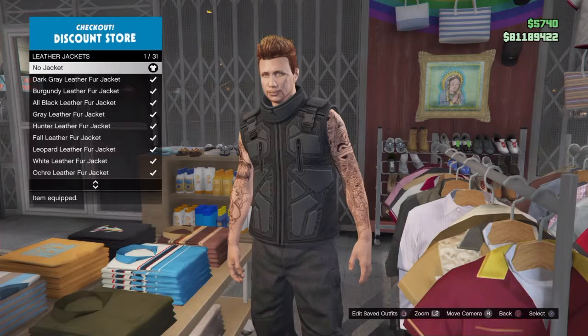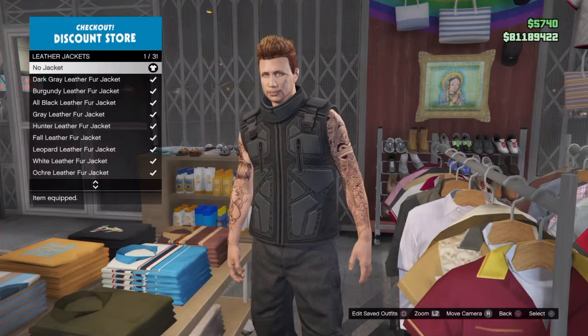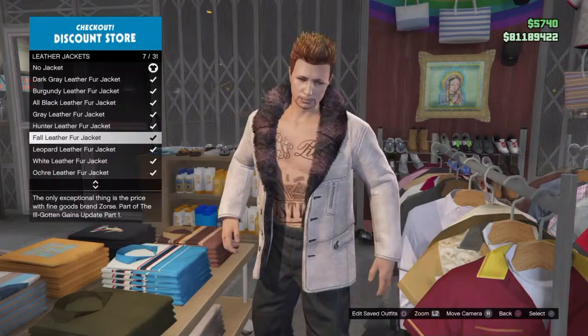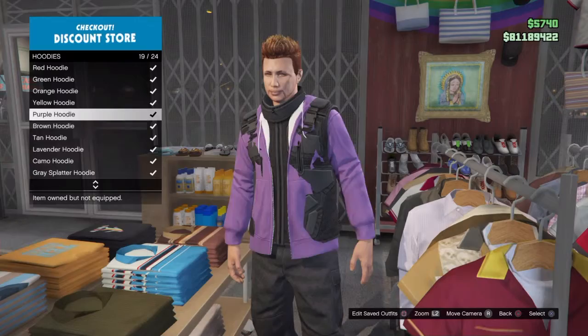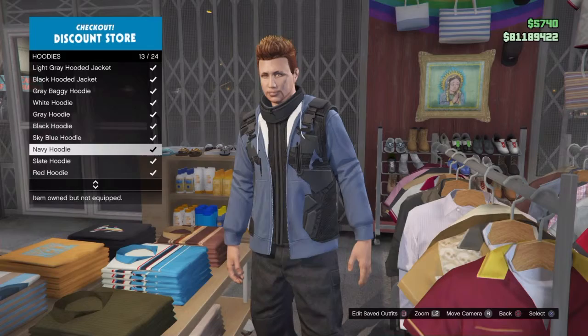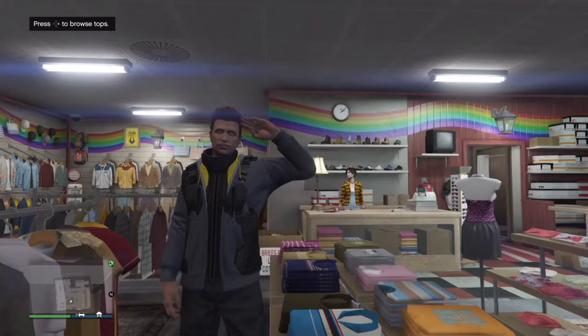Then go all the way to the top until you find leather jackets. Go to number 15 out of 31 until you see it glitched. When you see it glitched, pick it. Then you can go back to your hoodies and change the color — only the hoodies though, you can change the color. Anyway, I'll see you guys tomorrow, I'm out.